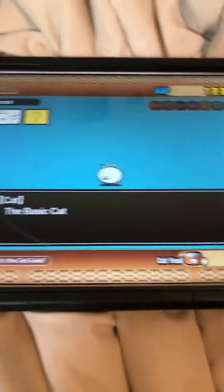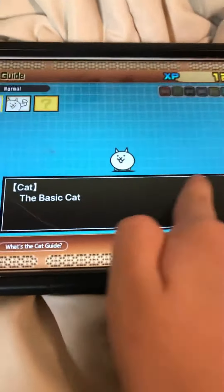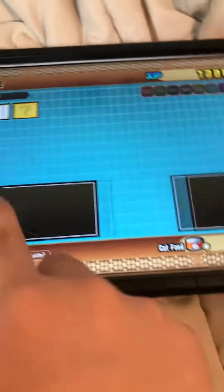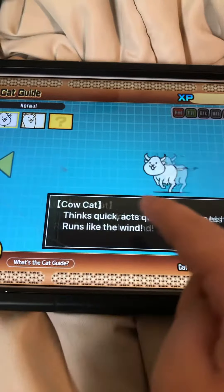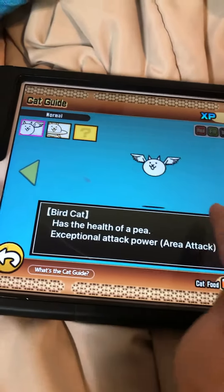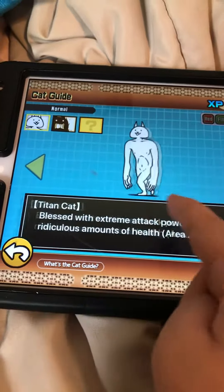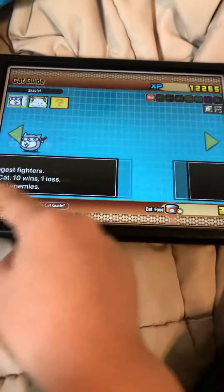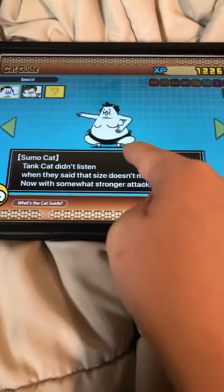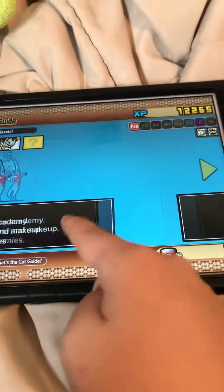I'm not going to show evolved forms — just the first form. The basic cat, Tank cat, Axe cat, Gross cat, Cow cat, Bird cat, Fish cat, Lizard cat, Titan cat, Ninja cat, Sumo cat, Samurai cat, Zombie cat.